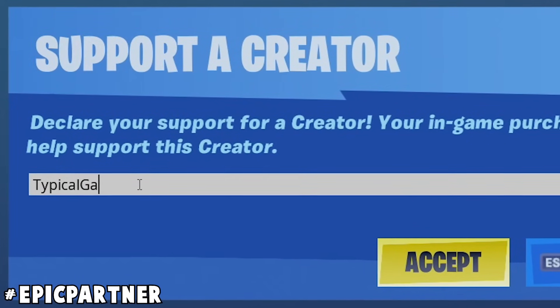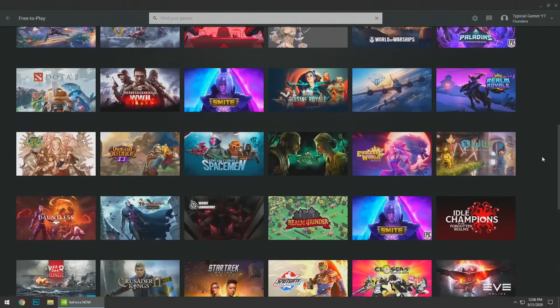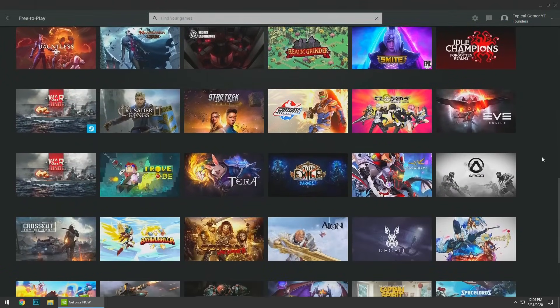Don't forget to use code TypicalGamer in the item shop. You might be wondering what is your secret weapon, TG? Well, today's video was done completely on GeForce Now, which can turn basically any device — like an old laptop, your Mac, or even an Android phone — into a high-powered gaming PC using their cloud servers. I want to give a huge shout-out to my friends over at NVIDIA for sponsoring this video. It's the first sponsor of this channel, and I'm super excited, so make sure to go show them some love.